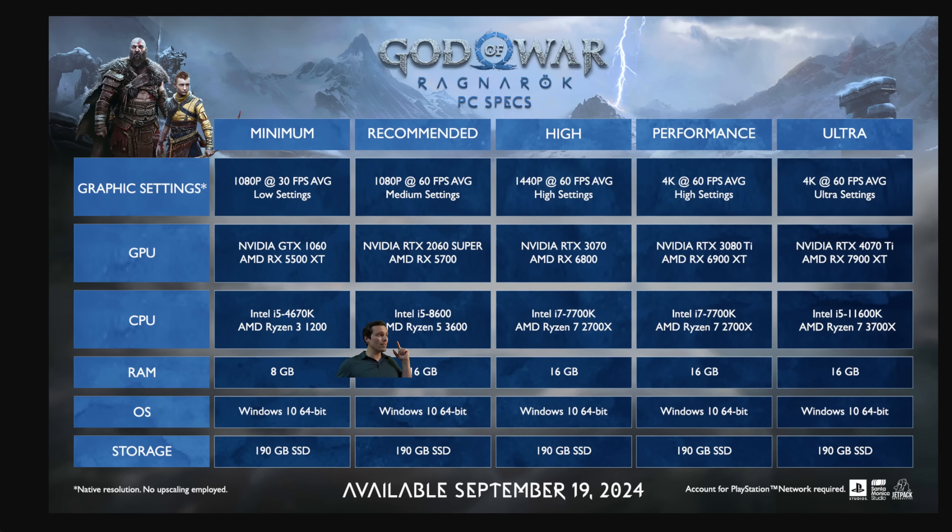Going up from there, they list an i5-8600 and a Ryzen 5 3600, then an i7-7700K and a Ryzen 7 2700X. Notice these go up a tier — i7 and Ryzen 7 versus i5 and Ryzen 5 — but go back a generation in release year. If you're shooting for 60 frames per second, as you increase graphics settings you might get a little more CPU burden, but not usually that much.